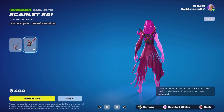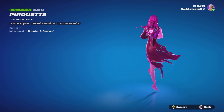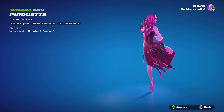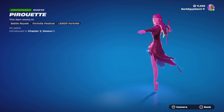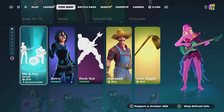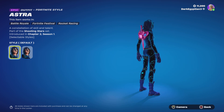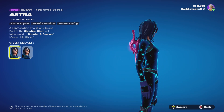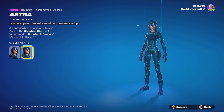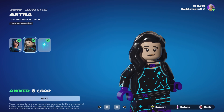Moving us on to the return of the Pirouette emote — on point, pardon me, pardon me — first introduced in Chapter Two Season One. Moving us on to the return of the Me and You emote. Again, we get the return of the Astra skin — a constellation of skill and talent, part of the Shooting Stars set, first introduced in Chapter Two Season One. We've got the default which is the Constellations style, and then we also have the Star style, which is very, very cool.